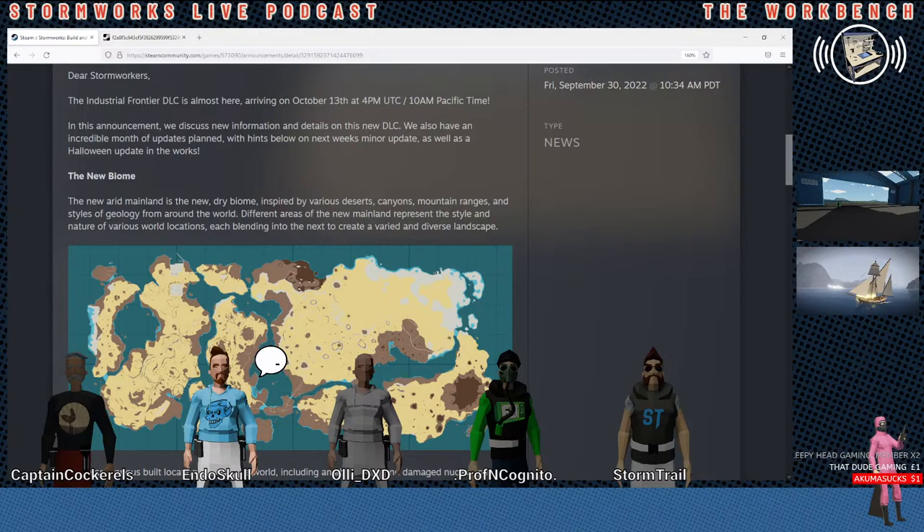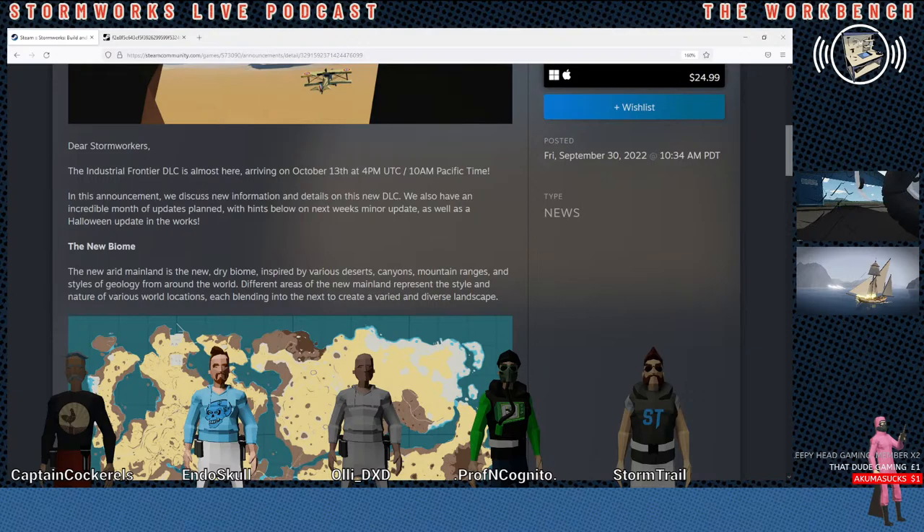Let's read through and see if there's anything you guys want to talk about. So first off it says, Dear Stormworkers, the Industrial Frontier DLC is almost here, arriving on October 13th at 4 p.m. UTC, 10 a.m. Pacific time. Oh wow, they put my time zone. Now I know what time it is.